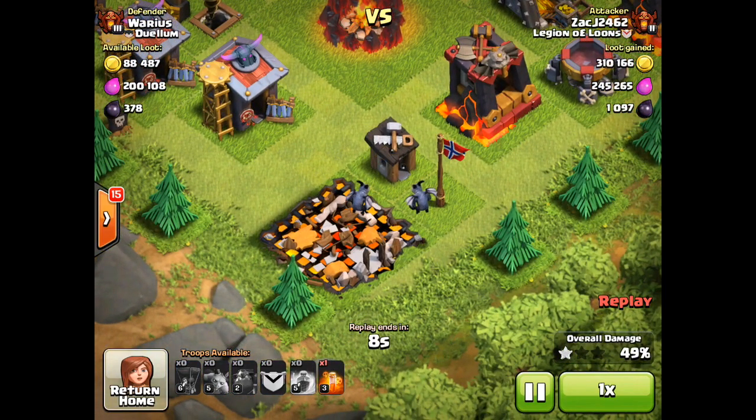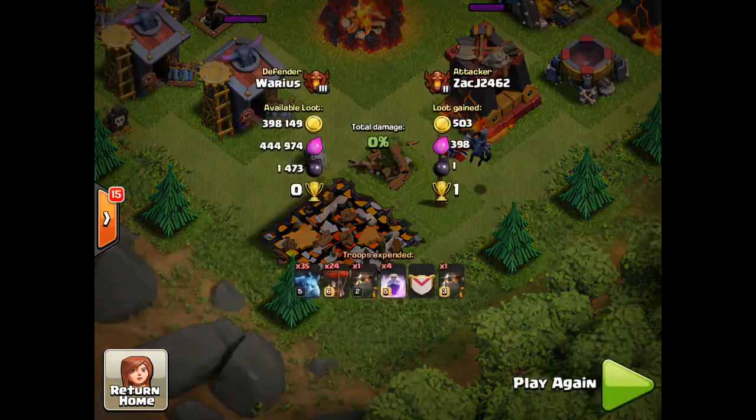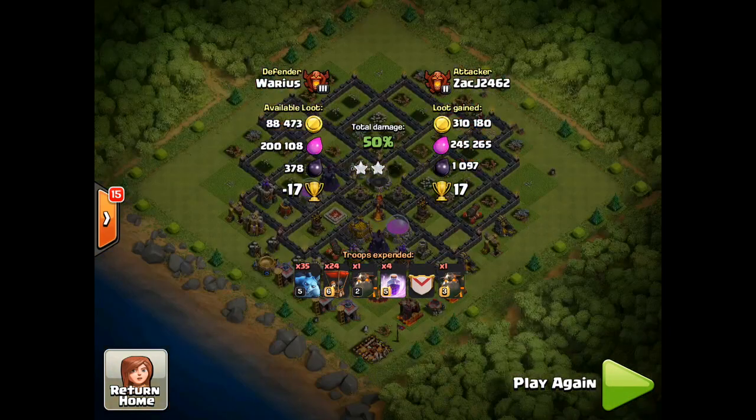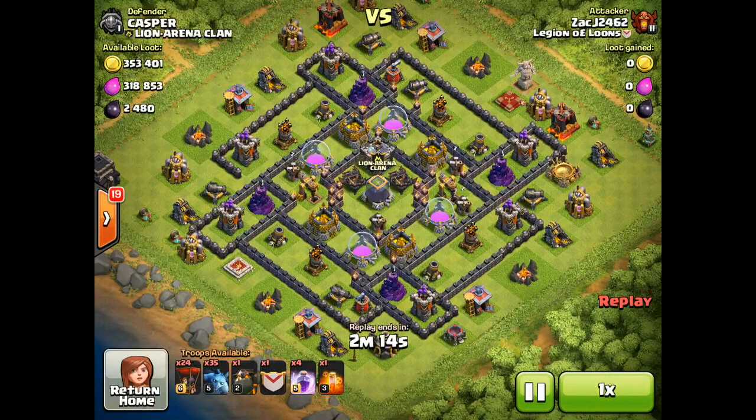They're also going to go ahead and grab that builder's hut for the two-star. I'm going to swell up to town hall 10. We got about 300,000 of each, rounding that up with the 180,000 bonus, close to like a 900,000 total loot raid, which is actually really good.